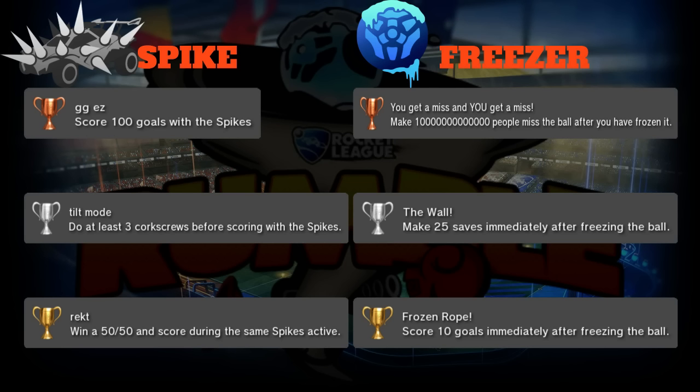Gold is 'Wrecked': win a 50/50 and score during the same spike activation. One advantage to spikes you might not know: you can win every single 50/50 with spikes if you activate right before you hit the ball - you have about half a second where you win every contest and keep the ball on your car. If you're going for a 50/50, turn on spikes just before hitting the ball and the other guy won't hit the ball at all.